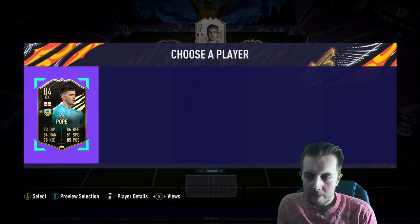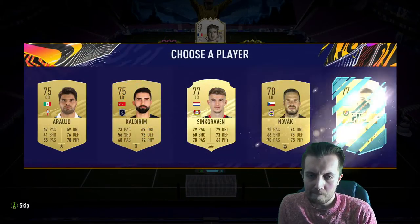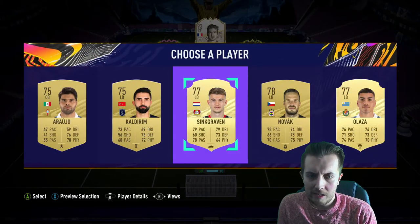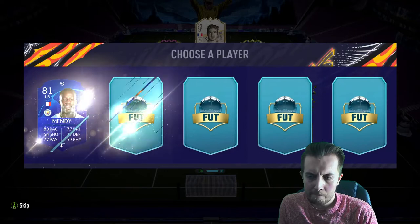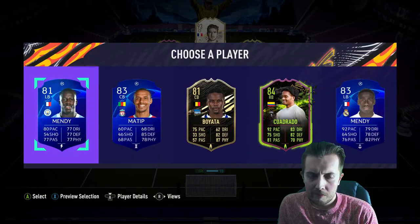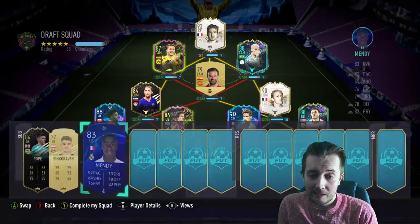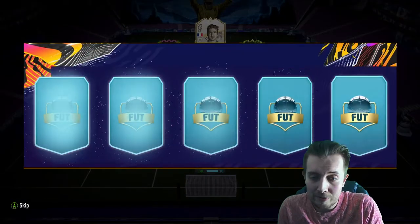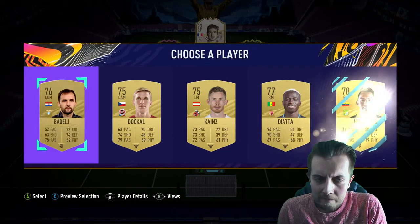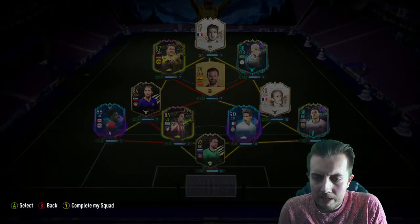First one is going to be Nick Pope obviously. Next one is pretty tragic if I'm being honest. We get Quadrado, Ferland Mendy — the bane of everybody's existence — who might just have to go in there for chemistry. We'll see. We get Diata — I'm going to take highest rated, Mina.